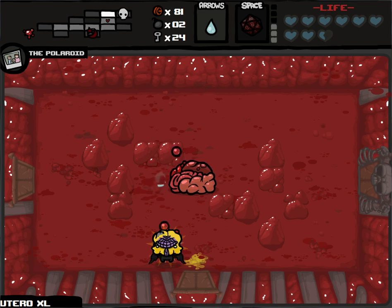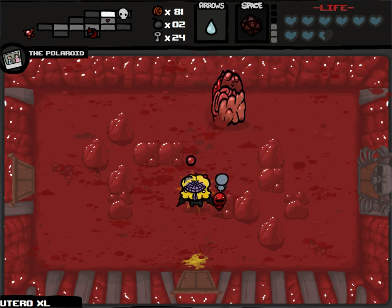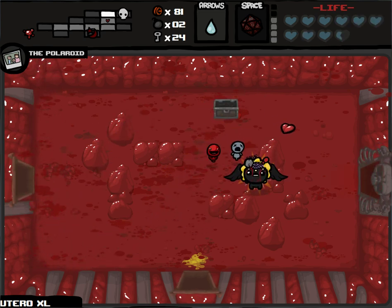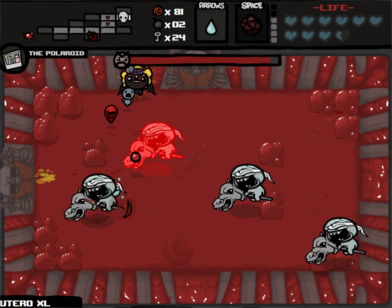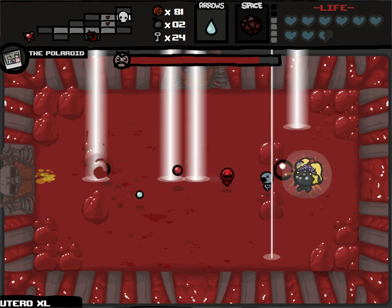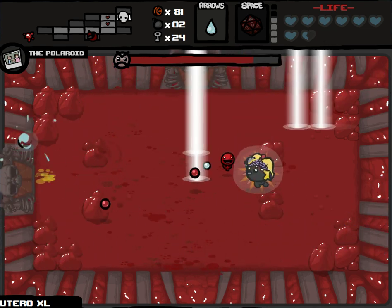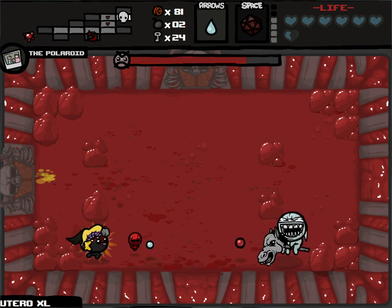As strong as this run was looking, I'd say it's looking less and less strong as I continue taking stupid damage non-stop. Of course, I can say I did make the right choice in abandoning the Yum Heart, because I have no use for the Yum Heart now and I haven't for a while. Alright, soul hearts — that's what I need to see. Red hearts is not what I need to see. So we fight Conquest, which is a useless boss for me and is going to be extra difficult.